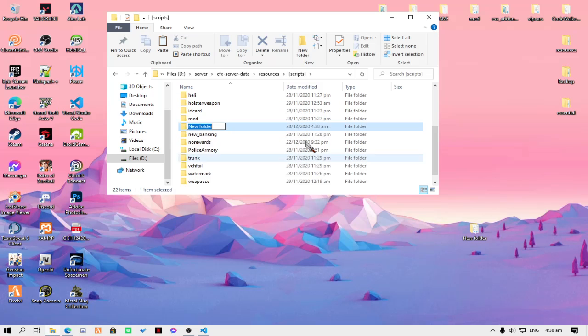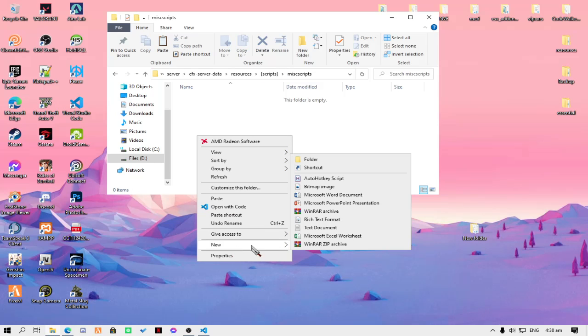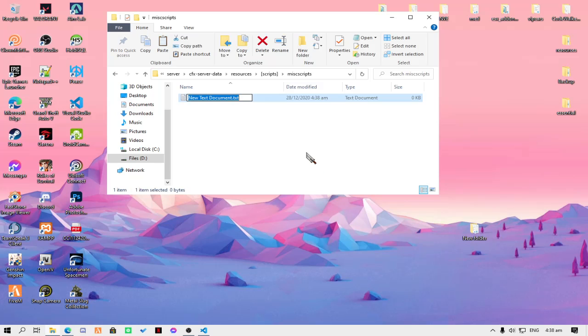You're going to make a new folder and name it anything you want. For example, I'll use the miscripts folder. Now, inside the miscripts folder, create a new fxmanifest file.